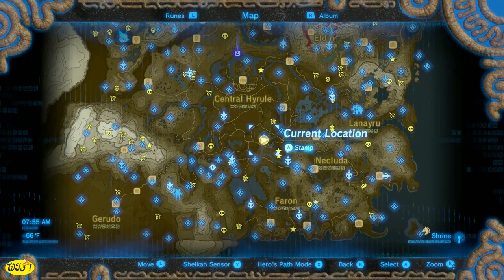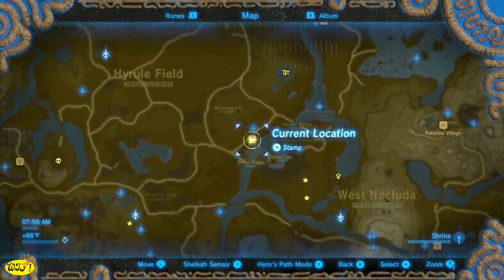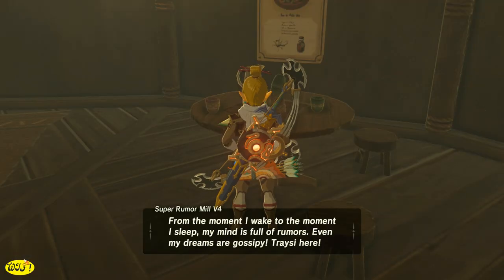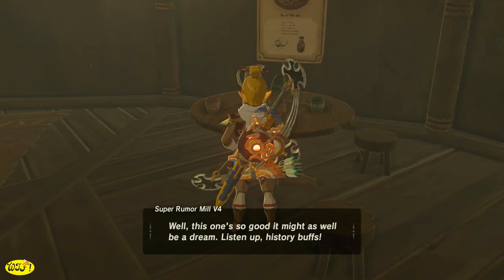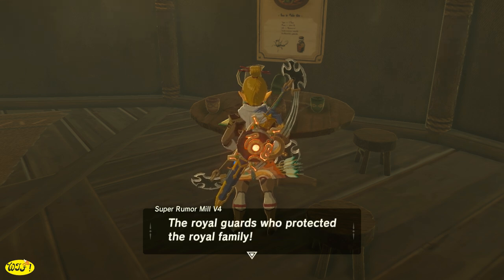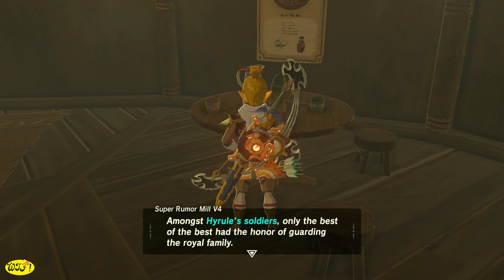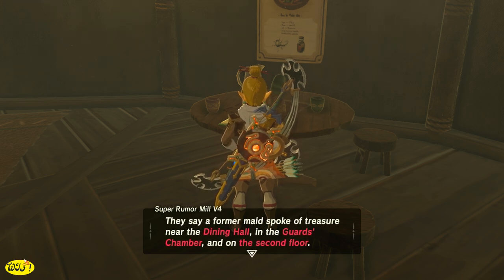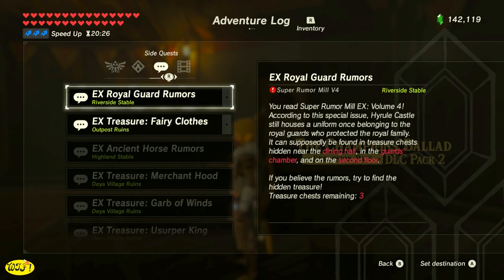So where and how do we get the quest? If we make our way over to Riverside Stable, we just want to run in and we're going to see a journal laying on the table. It's going to talk about some guards' equipment that might be lying around the castle — treasure near the dining hall, the guards' chamber, and on the second floor. That is going to give us the Royal Guard's Rumors Quest.